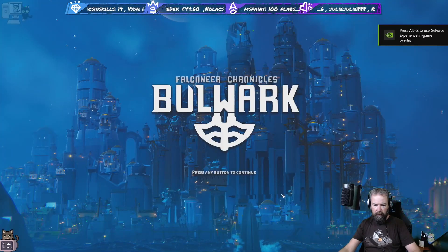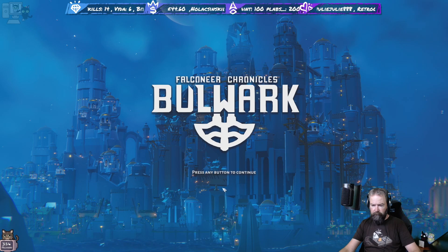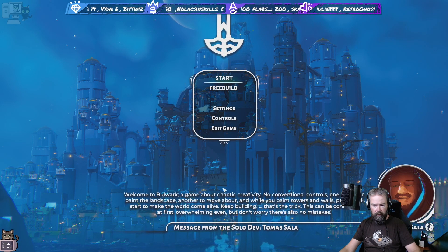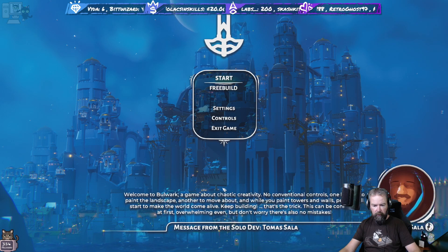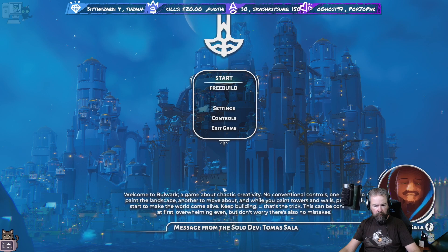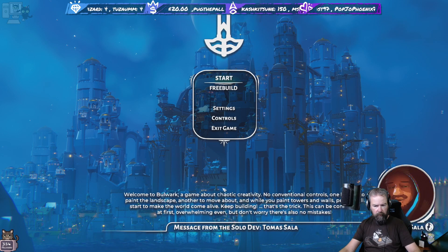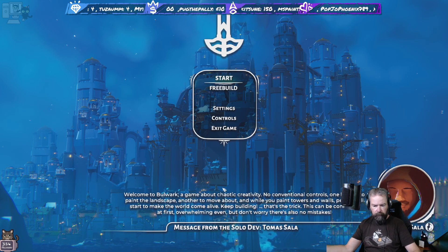Okay, welcome to Bulwark - a game about chaotic creativity. No conventional controls: one boat to paint the landscape, another to move about. While you paint, towers and walls will start to make the world come alive. Keep building - that's the trick. This can be confusing at first, overwhelming even, but don't worry, there are also no mistakes.